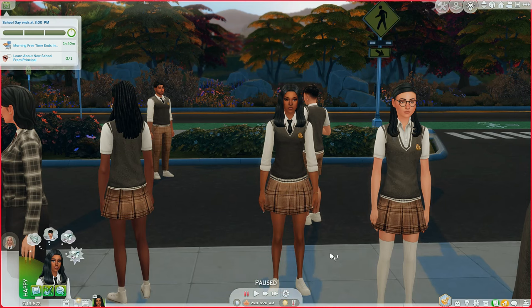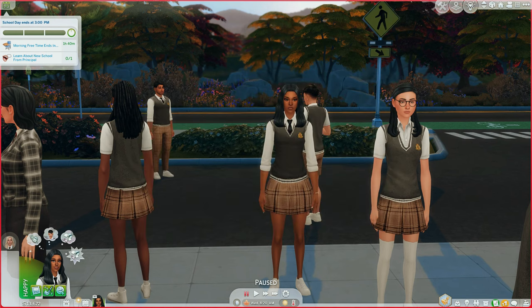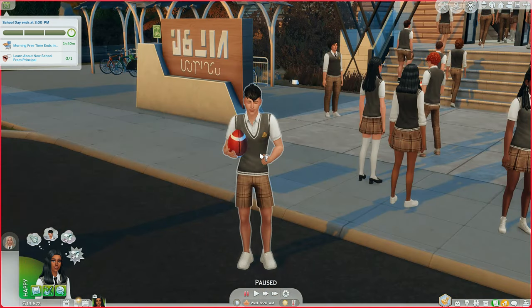Now we're heading to school with Chastity to show the rest of the mods. The seventh mod is the Teenage Interaction Reactions mod by Missy Hissy. This mod adds new moodlets, notifications, and sentiments to certain teen interactions in the game, including: Ask About Woohoo, Give the Woohoo Talk, Boast About Messing Around, and Spread Rumors About Woohoo. When your sim or an NPC uses these interactions, your sim will receive a moodlet, notification, or sentiment as the outcome.